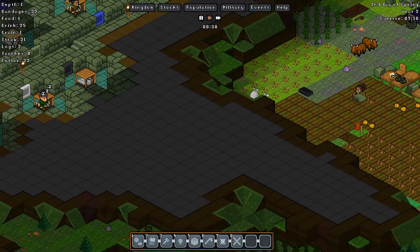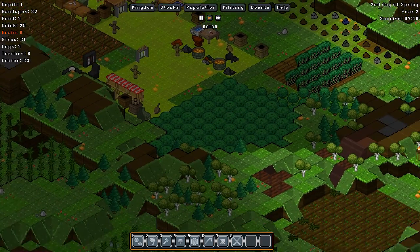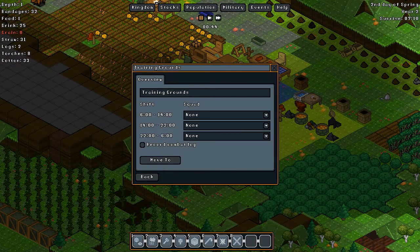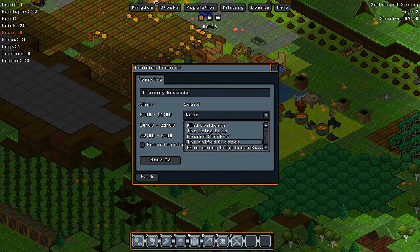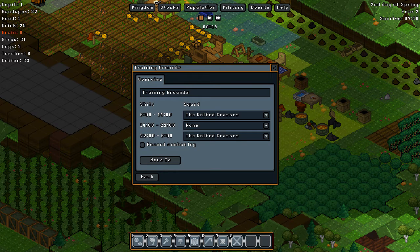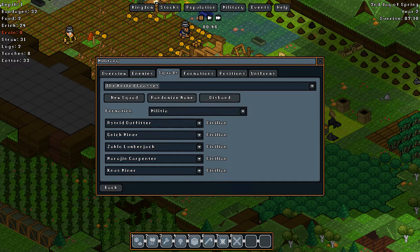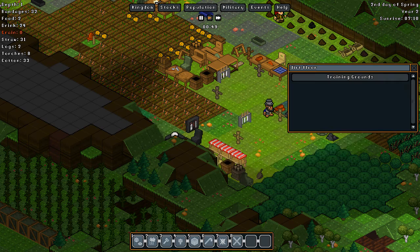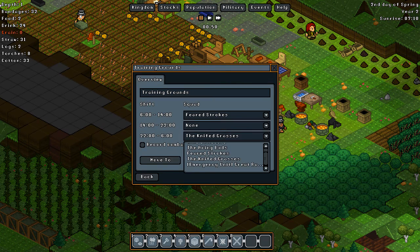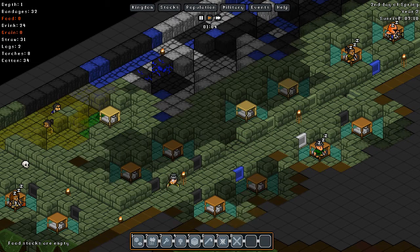Now I'm guessing the soldiers are off right now. Apparently the soldiers are just doing things around the fort. I'm not sure how I feel about this. I believe it is the Knifed Grasses. No, that's civilians — Feared Strokes. See, this is the only reason why I name my things, so I can know what the hell I'm looking at. Because chances are I'm going to forget otherwise.